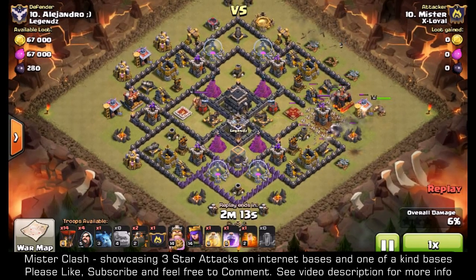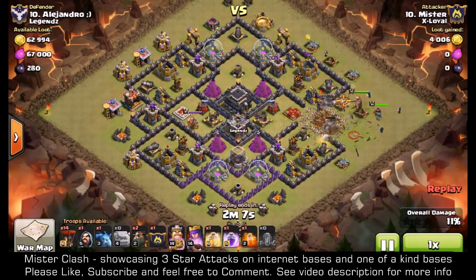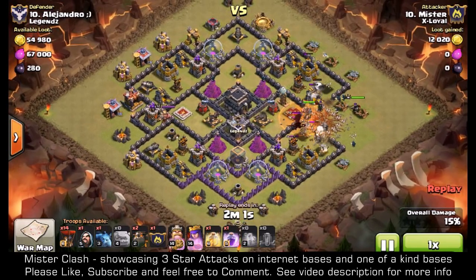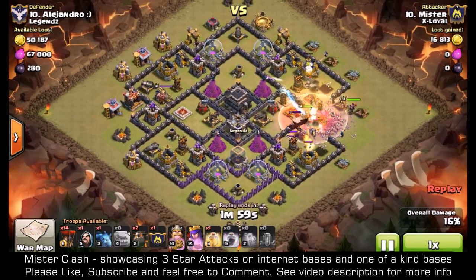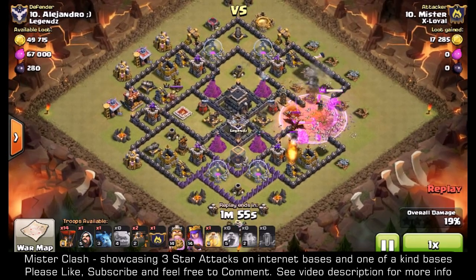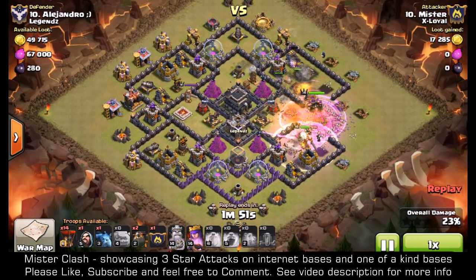The golems go towards the archer tower, my Archer Queen goes down, and another three wizards go into the field. The clan troops come out, I drop the poison there and then the rage spell to rage up my kill squad. At this point I've lost track of my king, but I see his health is going down so I drop the heal and rage my king.